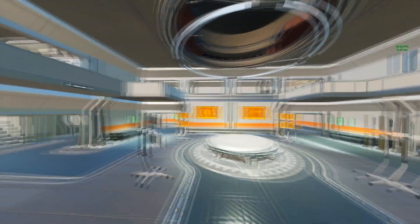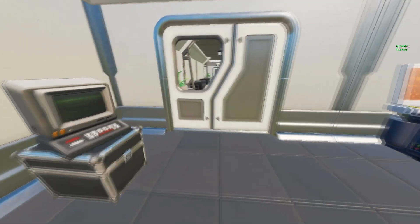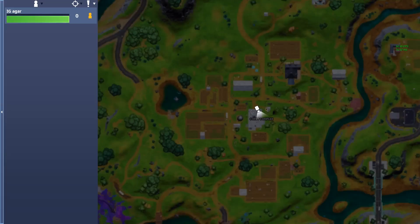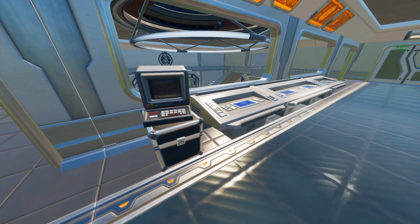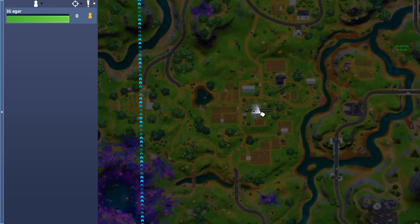There are actually two more computers here. I'll show you — I think it should be on top of this underground area. There you go, so that's a second one inside this whole Corny Complex underground. And there's a third one — oh my god, I just found three computers total here at Corny Complex!